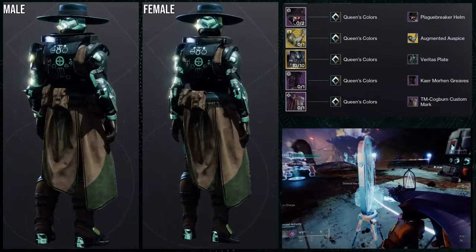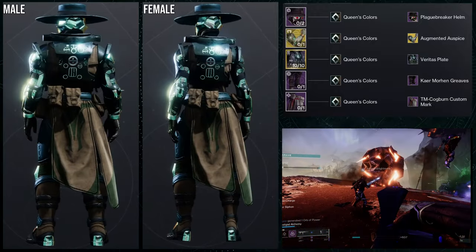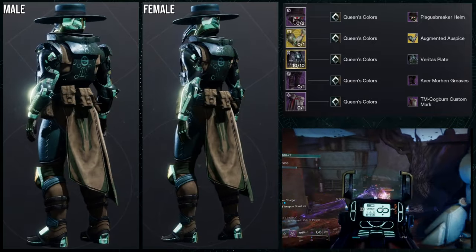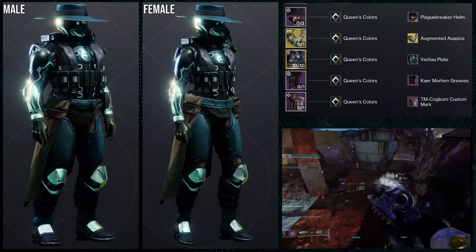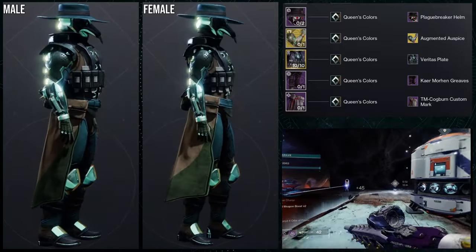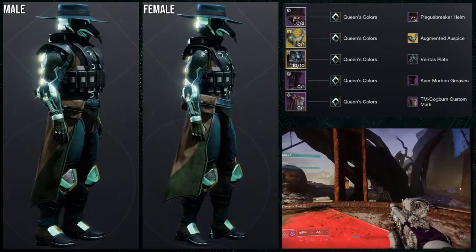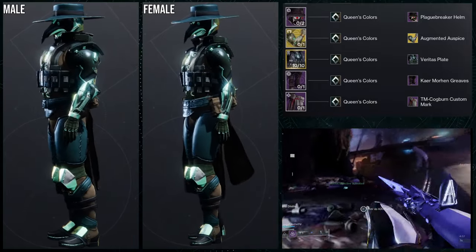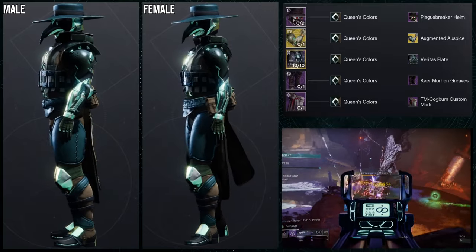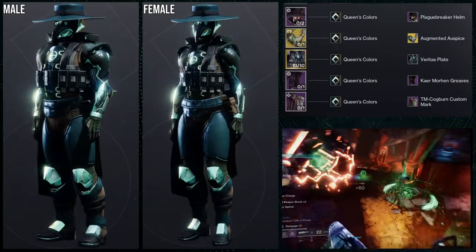It does look really cool. For the actual colors, Queen's Colors is what we're using. I love this shader — rarely use it, but I really love this color. If I'm being quite honest, the reason I went with a 'fuck it' mentality is because I didn't think the Titans had a really cool exotic or ornament that gave me a Doctor vibe. So I went for an Augmented Doctor concept, which is why we're using the Augmented Auspice. I should have used more futuristic boots instead of a leather boot, so I'd mark this as a work in progress. I would definitely switch the boots out for the ones from Deep Stone Crypt — I think that would have been a better choice, even though there is a bit of discoloration there.